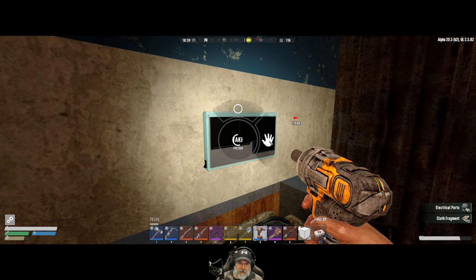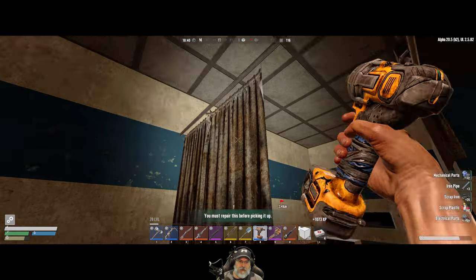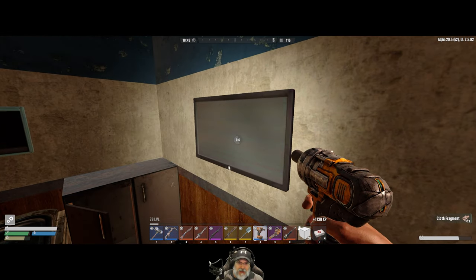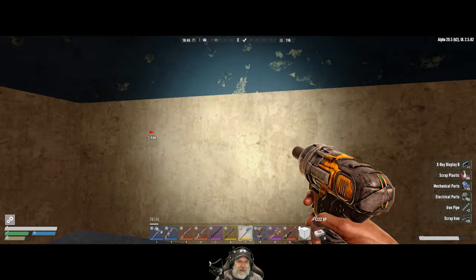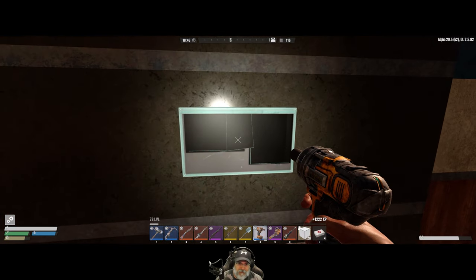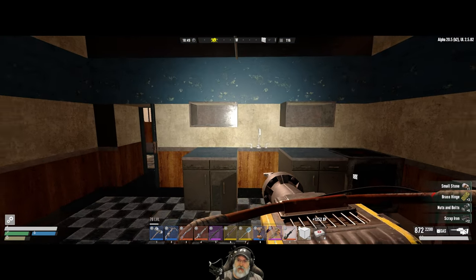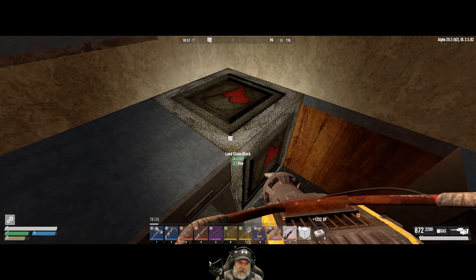We'll get the doors for hinges. The water fountains give a little extra pipe, and the hospital bed gives lots of nice stuff. There's the land claim block. Let me get the cloth here. That could be a monitor for the disassembly station. This is fun — we should have done this a long time ago. There's something about salvaging in this game that really scratches an itch — you're repurposing stuff and making use of it. I've always enjoyed salvaging ever since the Fun Pimps introduced it, probably back in Alpha 10 or 11.